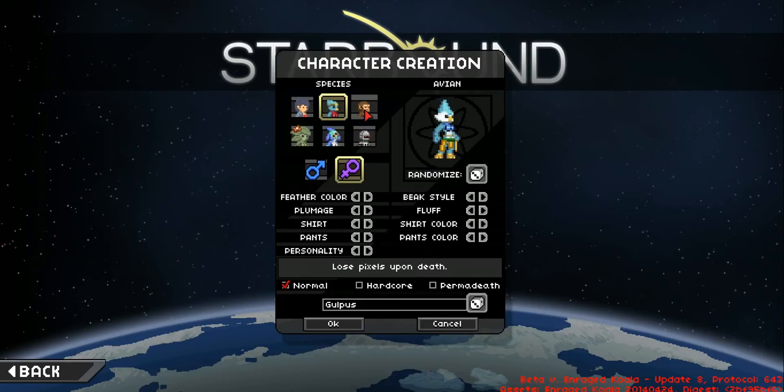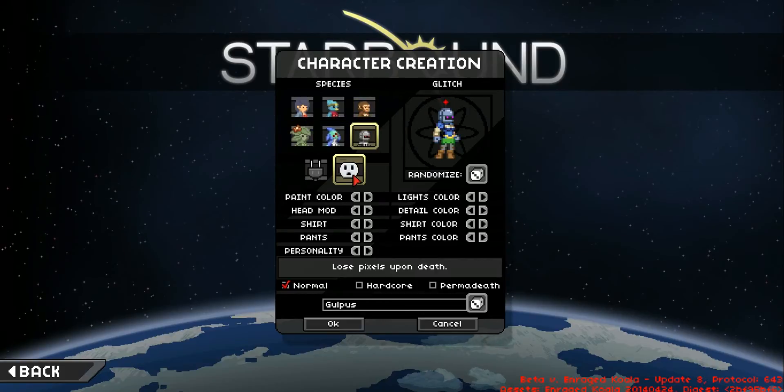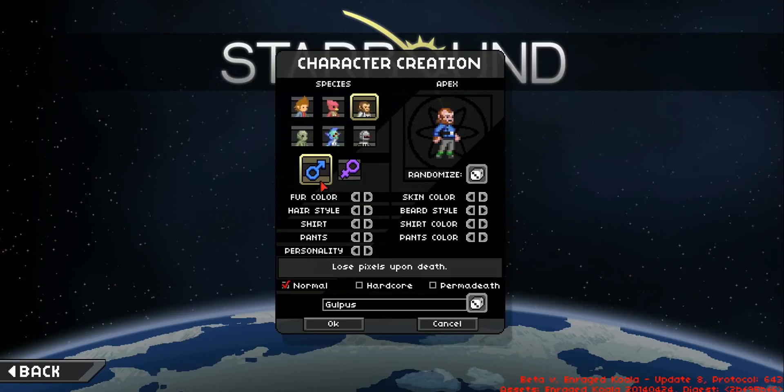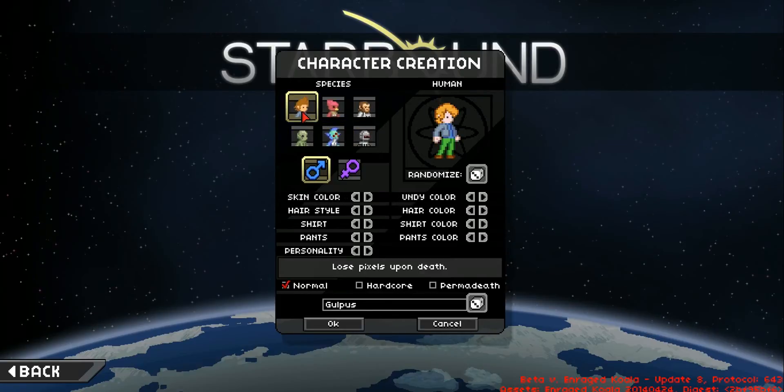I was human in my other character. So maybe I'll go... maybe I'll be a Glitch. No. I'll be a monkey — a monkey man. Oh, that looks weird. I think humans look the coolest, though. So I might actually be human.